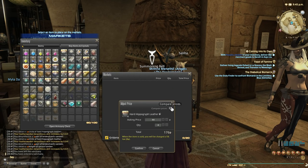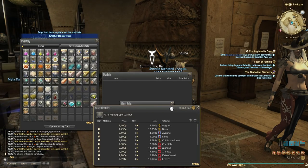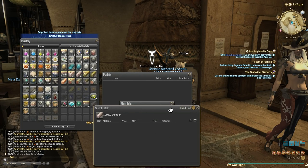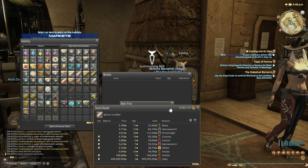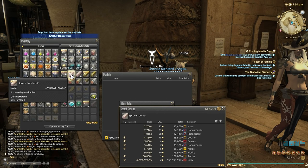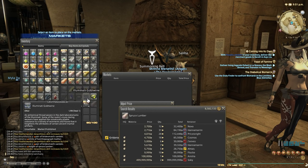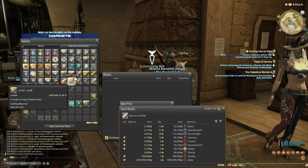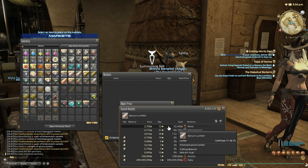Out of curiosity, the Hard Hippogriff Leathers are worth a couple of k each — still, that's another 10k or so. Spruce Lumber is worth a couple of k each and I've got like 70 of them. I also have some high quality ones. So even if it doesn't seem like a whole lot, when you multiply it by hundreds it is a ton of money, especially because they sell very quickly.